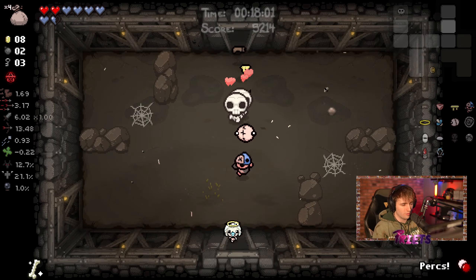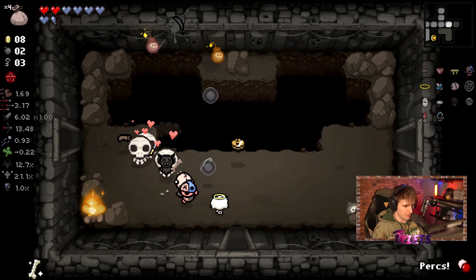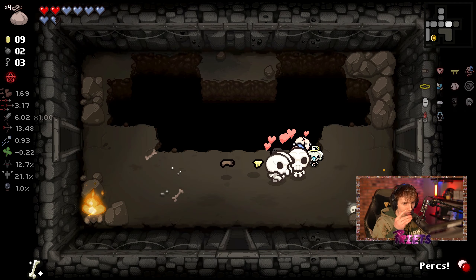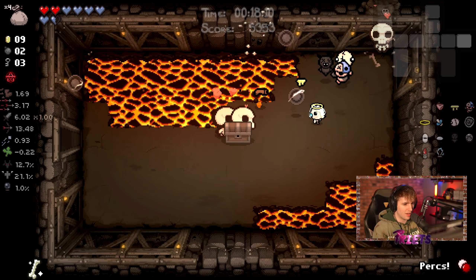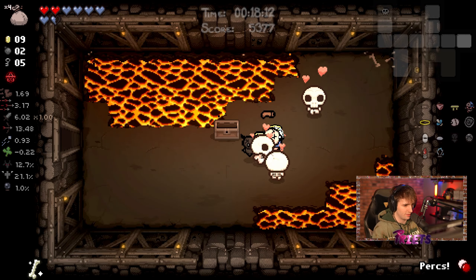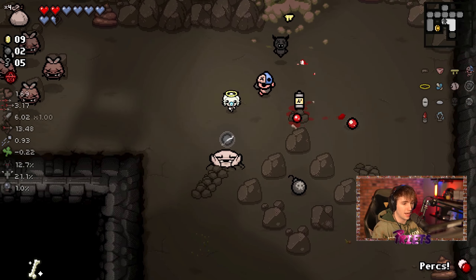I don't know — it would make sense if, like, the one soul heart items only swap their recipes with each other. But not, like, if you pick up seven coins and one bone heart, you get Death Certificate — that would be a little crazy. But saying that, I have no clue.